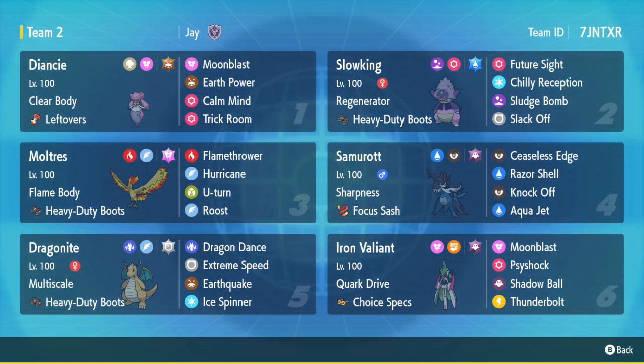Dragonite has Dragon Dance, Extreme Speed, Earthquake, and Ice Spinner — it can operate before or after Trick Room since DD boosts speed, and E-Speed plus EQ and Ice Spinner are hard hits that help clear the way for Diancy. Iron Valiant has Moon Blast, Close Combat, Shadow Ball, and Thunderbolt with Choice Specs as speed control. Choice Specs Moon Blast hits incredibly hard and can clean up or dent things for Diancy.